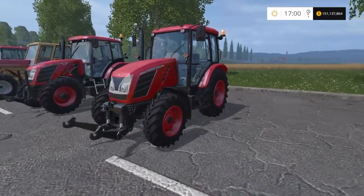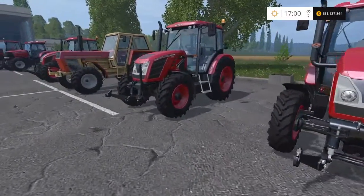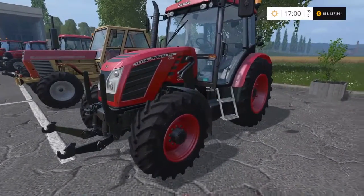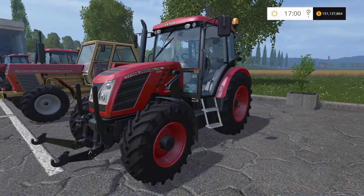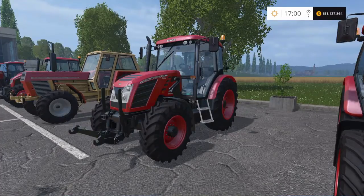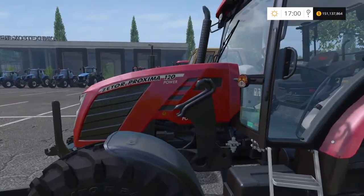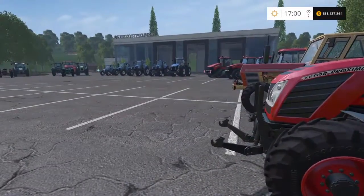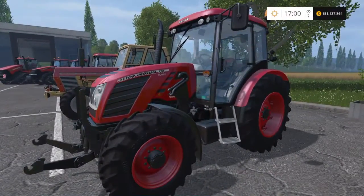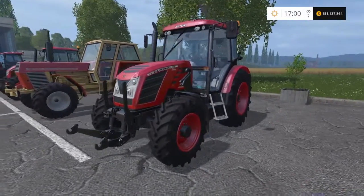Moving up, we've got the Proxima 120 — 117 horsepower, £98,000 to buy, top speed of 26 mph. This is the last of our front loader tractors. A nice little tractor if you want a front loader and something a bit different from a New Holland or a Stayer.